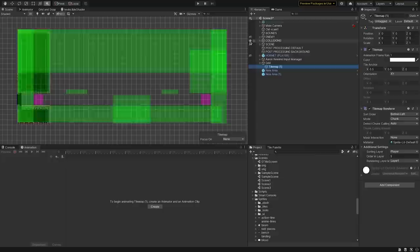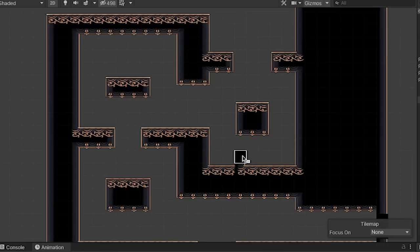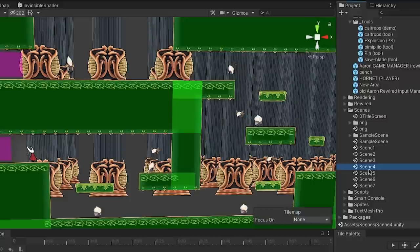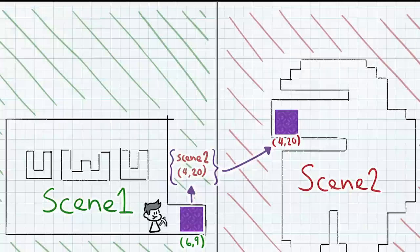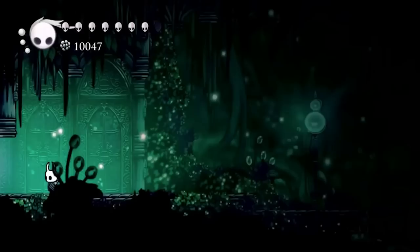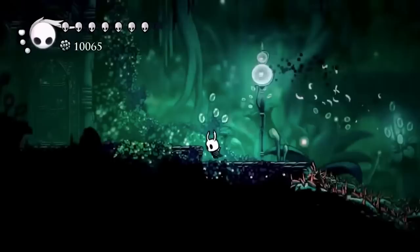Next up, I wanted to create some proper levels. I used the same tilemap method as before, which allowed me to create the scenes fairly quickly. I have no experience in level design, so I just put tiles where I thought it looked cool. Each area is completely isolated from one another. The way the player traverses each scene is basically a box that contains information about the new scene and the position of the exit point, such that when the player enters the box, it teleports them to the specified scene and position.